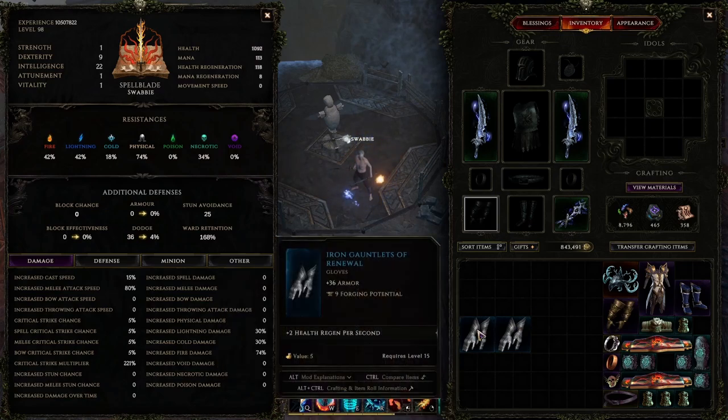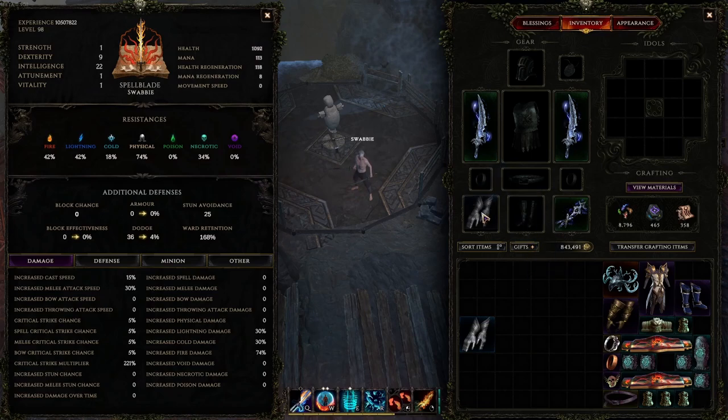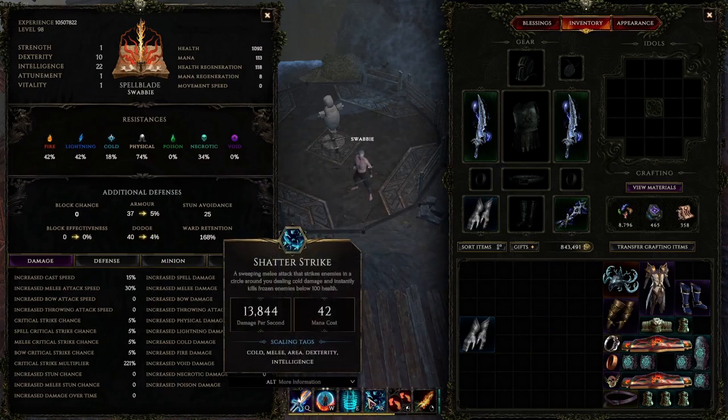We go ahead and put on our dex. One point of dex brings 31,980 to 32,284 — so that's about a 300 point increase per dex.